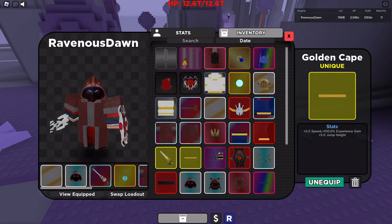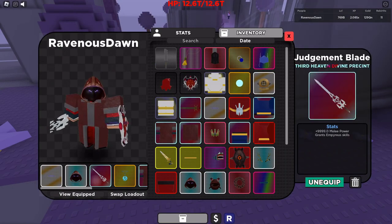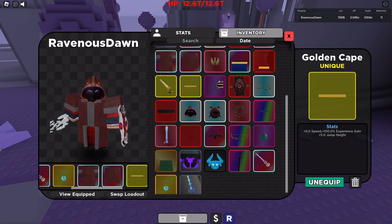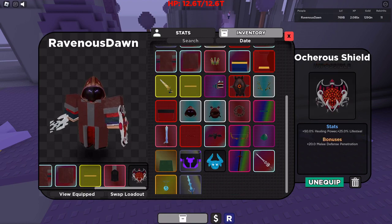The items you are going to need for this set are: Pixie Ringlet, Illumivision Mystic, Judgment Blade, Aquarion Charm, the Mystic Chest, Mystic Legs, either the Golden Cape or the Ranger's Cape, Charred Fang, and Osiris Shield.